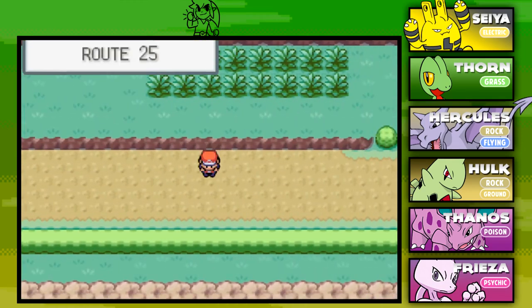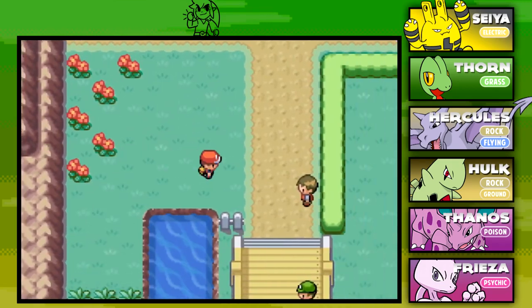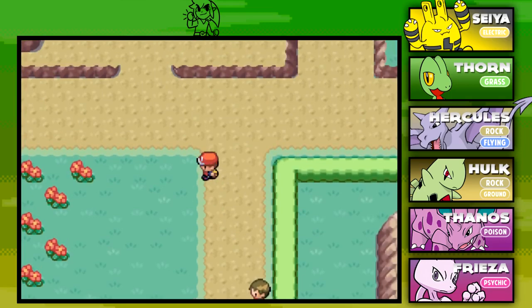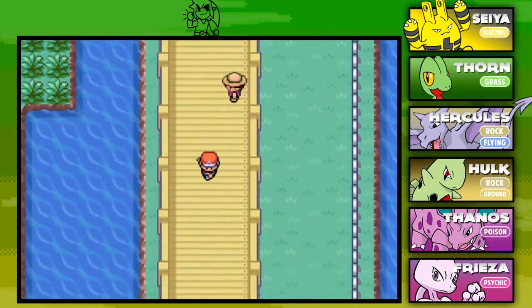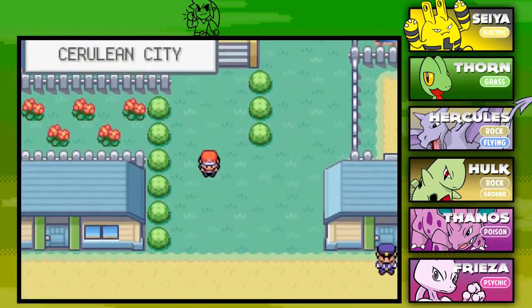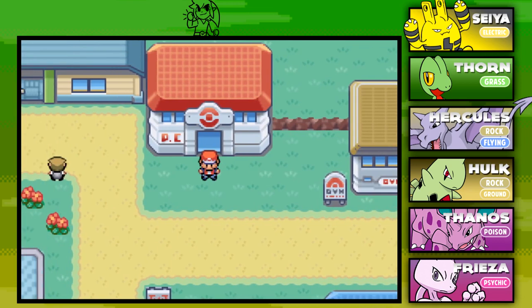There are going to be a lot of battles coming up on Route 25 as we make our way over to Bill. Next time, ladies and gentlemen, we'll be continuing from here — we're also going to be able to catch a couple of Pokemon. I'm going to train up our Pokemon a bit to catch up Hulk and Thorn in levels. Thank you guys so much for watching. If you enjoyed the video, hit that like button. If you're new, click subscribe and join the Purple Banditos. See you guys in the next episode of Pokemon Leaf Green Randomizer Nuzlocke!